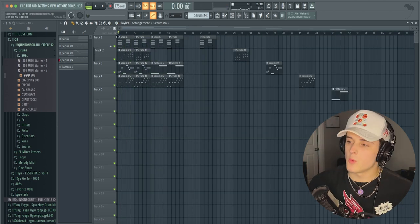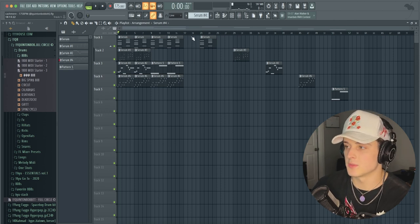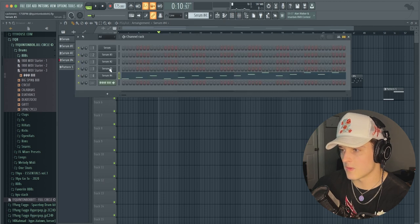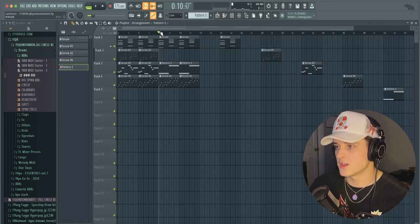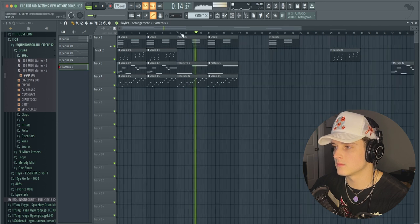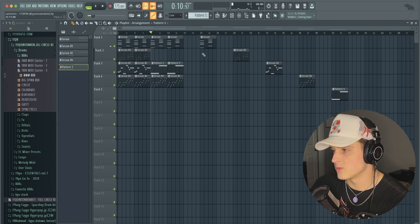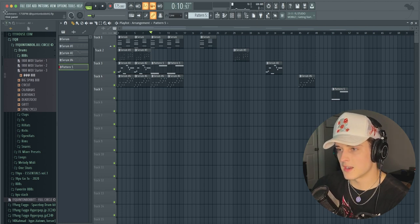At that point I was satisfied with what we had. There's one thing I wanted to do first - a little transition. I duplicated the Serum instance with the lead and made a super simple pattern where I just follow the bass notes - just for a transition so when we go into the verse it's a little more open. When you're sending out loops you always want to stem out your sounds - play each individual sound separately. I always leave an extra bar of room in between so any tail on the end, like any reverb or delay, can stay in there in case they want to do something with it.